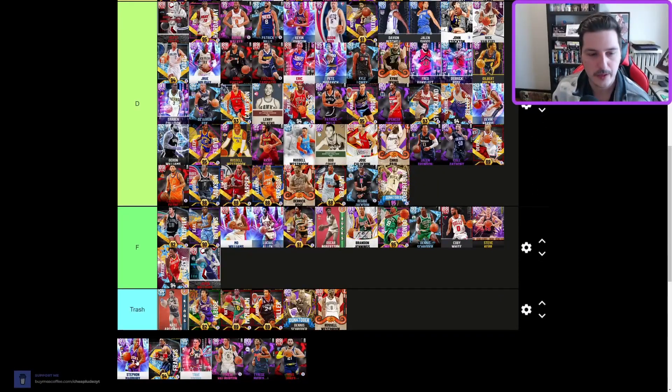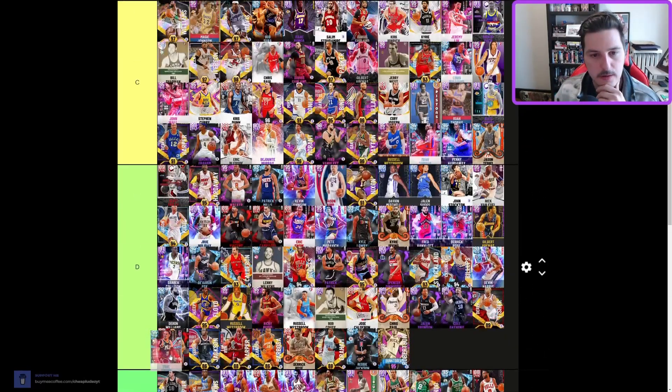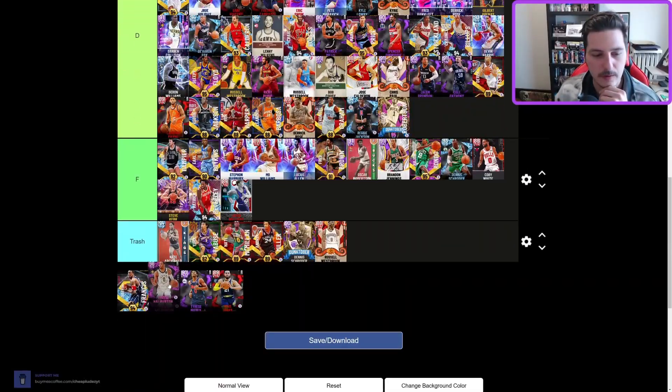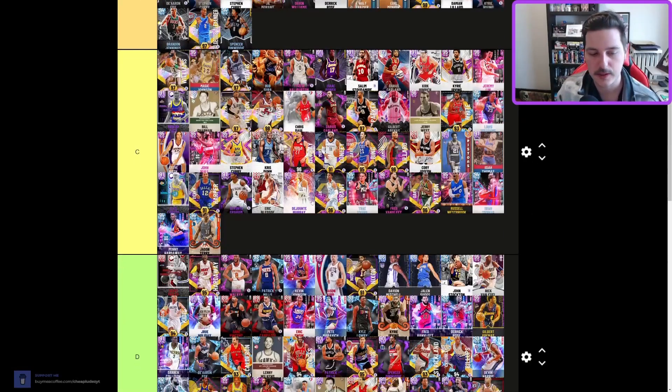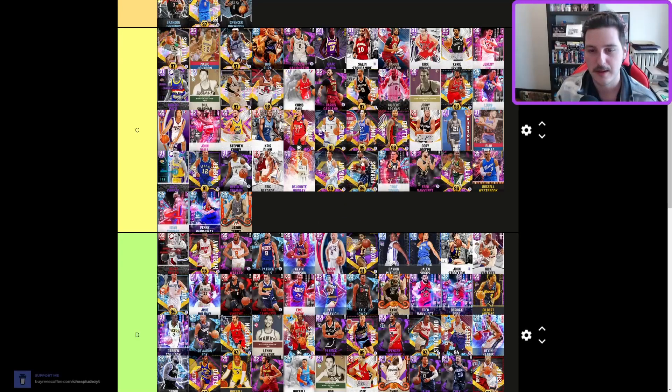Starbury — shout out for selling affordable shoes to kids, but still F tier. We should get a better Starbury card soon. Trae Young — love him, not going any lower. Tyrese Halliburton — up here with Bonga and Bob Sura, but he has the most irritating load-up animation on his jump shot — I just can't put him higher.